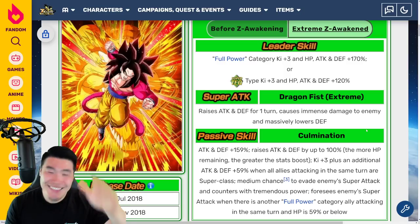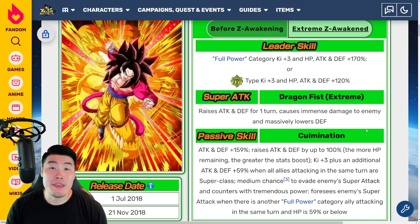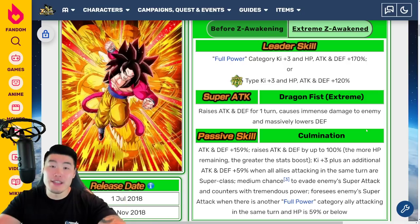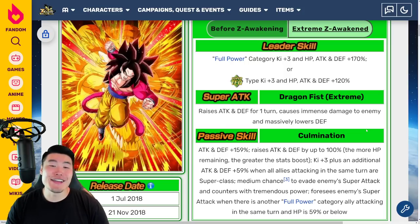Let me know in the comments how you guys feel about the Full Power Super Saiyan 4 Goku Extreme Z Awakening. I am super stoked — I cannot wait for this to drop. If I read correctly, it should be dropping within the next 12 hours or so — I could be wrong, so don't hold me to that, but very soon. I had a long day and was about to go to sleep when this news dropped, but I was too excited not to report on it. Now I'm going to head to bed.